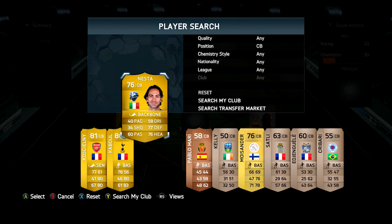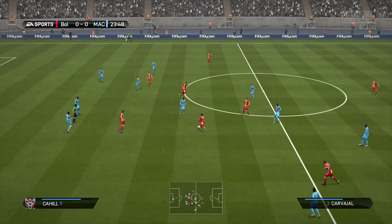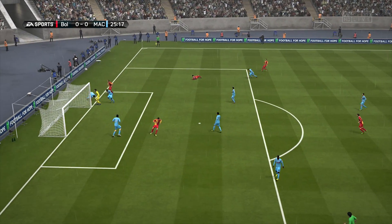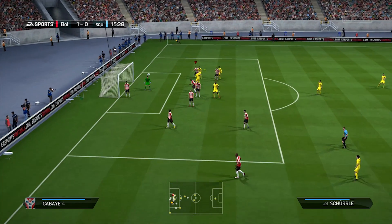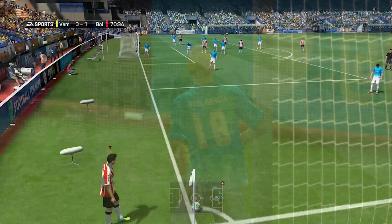In the final centre back position we've got Nesta, that AC Milan legend. He's 76 rated with 40 pace, 77 defending, and 76 heading. He's actually quite good at winning the ball in the air — he got me 2 goals in 10 games just from corner headers. He's 6'2" so you'd expect him to win some headers. He's got the high defensive work rate and medium attacking work rate. I used a backbone chemistry style on him and it seemed to work quite well. The defence was quite good overall.